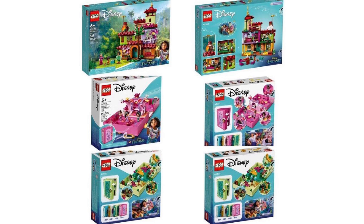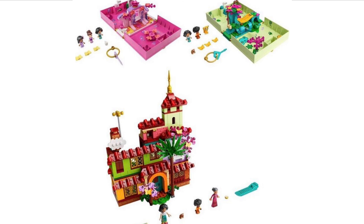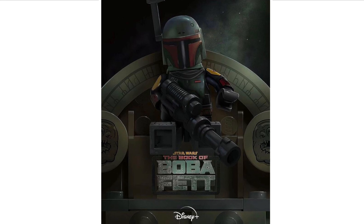Next up we have the brand new LEGO Disney Encanto sets that have been revealed. I'll just show all three sets together in one image — you get two books and then the castle. I like the colour scheme and the castle build looks quite interesting, but I personally won't be picking these up.